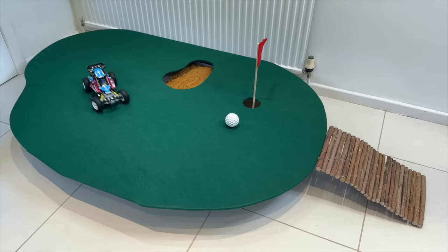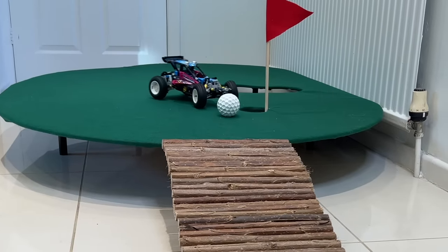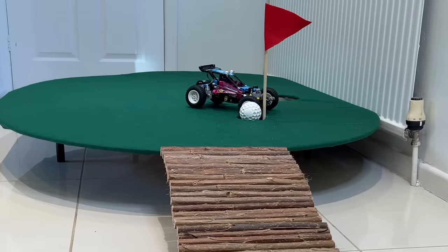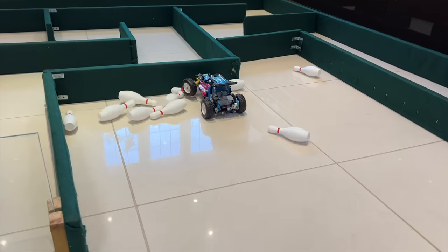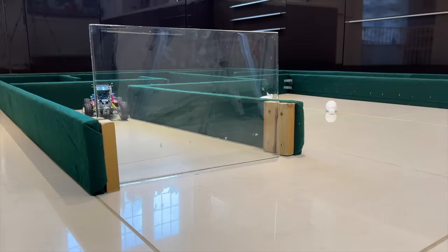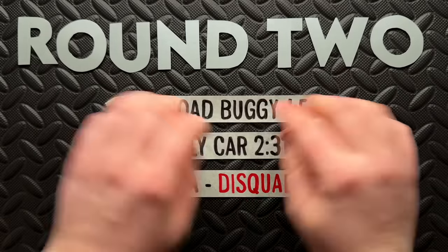Now it's the off-road buggy — a fast little devil, which appears to have somehow driven onto the ball. A short reverse rectifies the situation, and then it's almost into the hole, and then properly in. Goodness gracious! It's thrown itself straight off the edge, bypassing the ramp in its quest for victory. It then chose the correct route for the maze, and for the glass it was straight through, in a time of 1 minute 53.